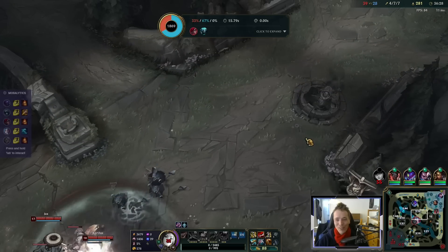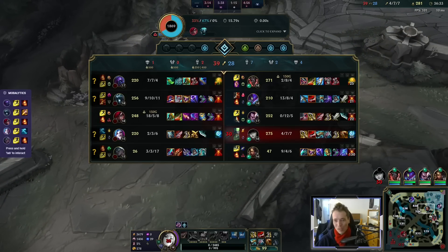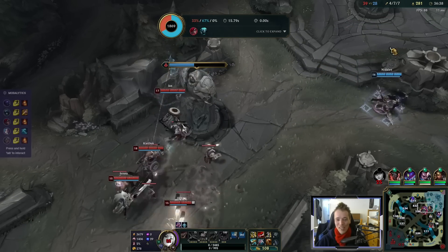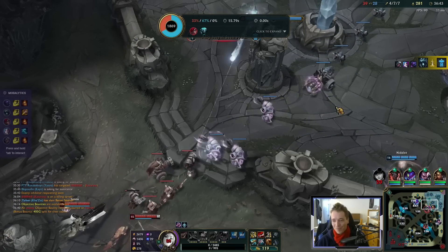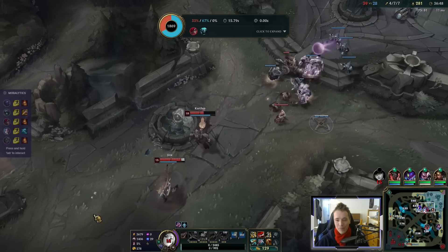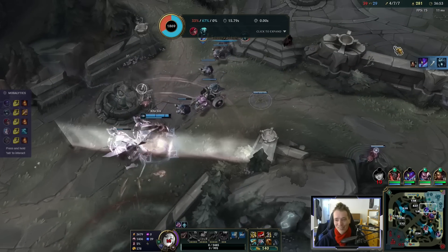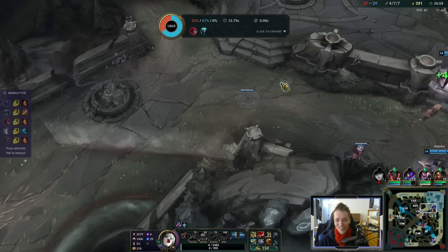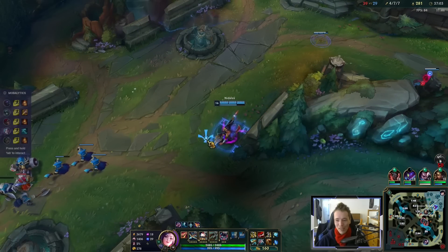I like the feel of the build though — true sniper Caitlyn. Of course it's abusable because no defenses, but that's true for most AD carry builds. Now we've got Baron and Drake's soul. We're still down 10 kills, but Baron buff is Baron buff and Drake's soul is Drake's soul. We're also all approaching full build, so kills hardly matter anymore.